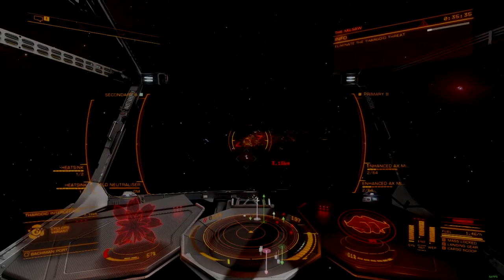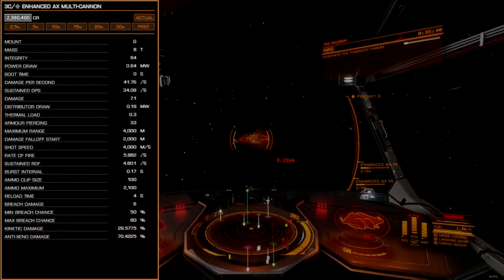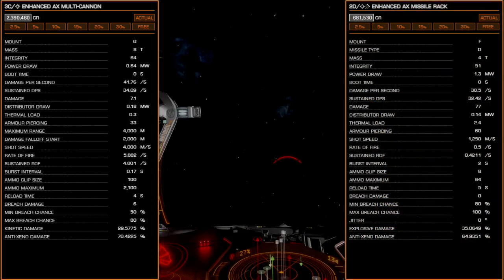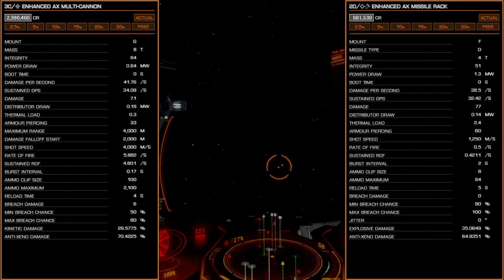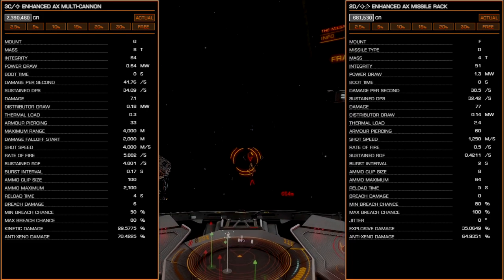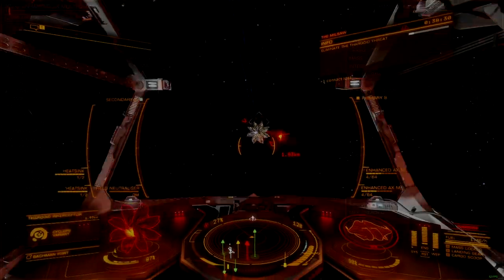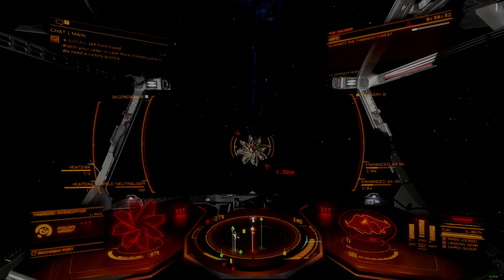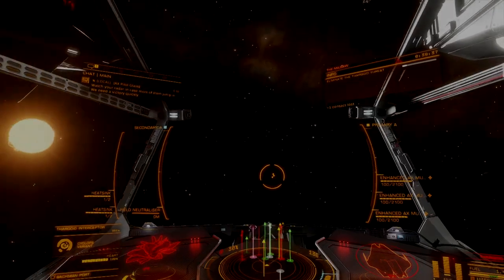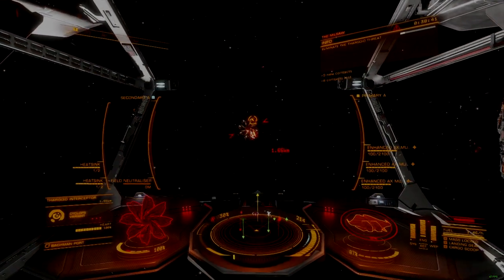The weapons package will be divided based on hardpoint size. The size 3 hardpoints will receive a gimbaled enhanced multi-cannon, while the size 2 hardpoints will receive a fixed enhanced AX missile rack. This combination pairs effective exertion damage with an aggressive precision damage profile that helps accelerate the pace of combat with interceptors. It's possible to sub in flak launchers, additional multi-cannons, or laser weapons if desired, but I find this combination to be well balanced and approachable, and recommend it for both new and intermediate players.